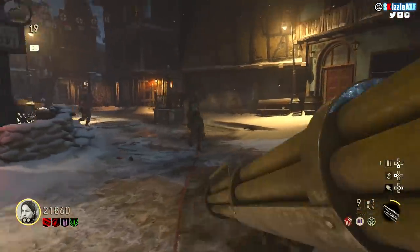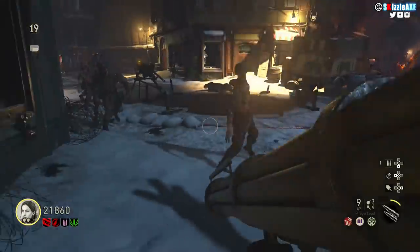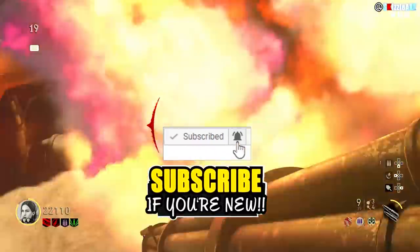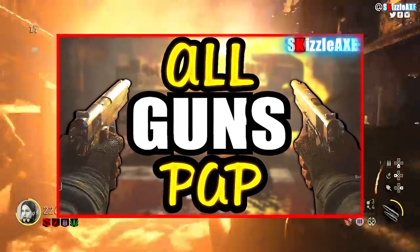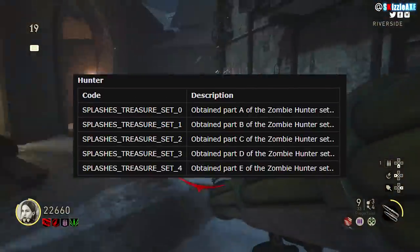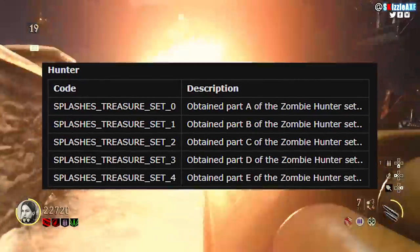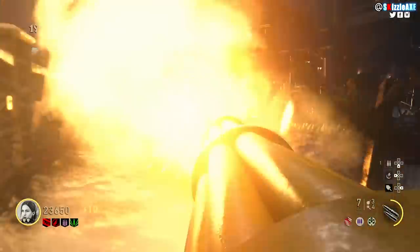Now if you wanna unlock the Hunter character, you need to kill the treasure zombie who will spawn in randomly on high rounds, and you need to collect all of the zombie parts of the hunter zombie aka the treasure zombie. There are 5 parts — A, B, C, D, E — and that's pretty much about it for the first one.